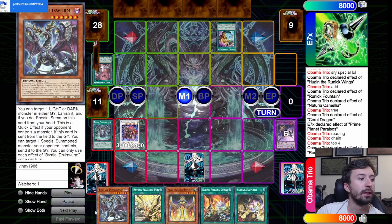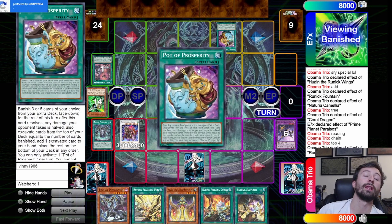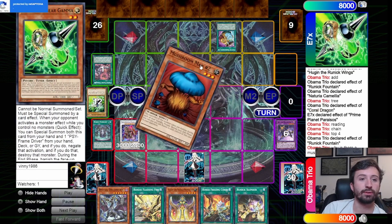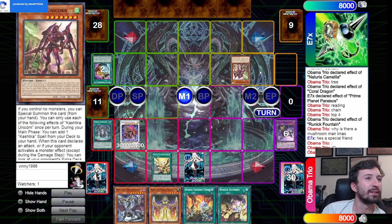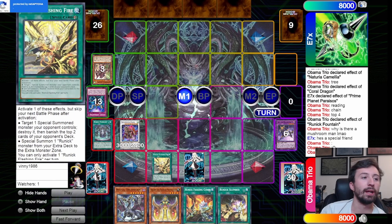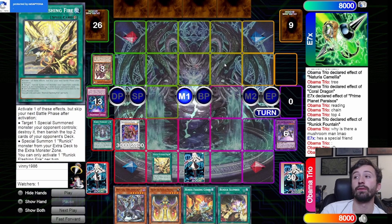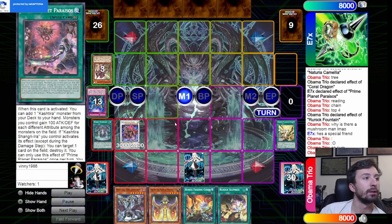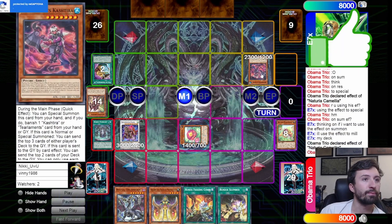He continues to play and uses Pot of Prosperity — I thought about negating it but chose not to. He adds the new Kashdira spell card, which is just a free special summon. He special summons immediately and we Flashing Fire it — and this is a deck where Flashing Fire really shines because they are special summoning and you can pop them before they even use their effects, potentially cutting them out of their play line.